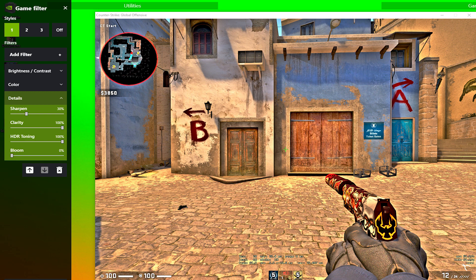Last but not least, in my opinion the most important filter is the Details filter. You want to sharpen the game some — the higher you go the better, but it makes it look a little funny over 50, so I have mine on a comfortable 30% and it really sharpens things up to help spot people far away. Clarity and HDR toning will be at 100% each to give depth and tie everything together, and you want to bring bloom to 0% because bloom bad.